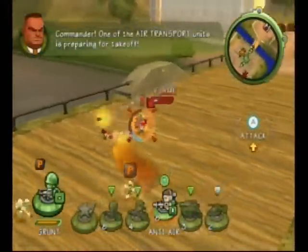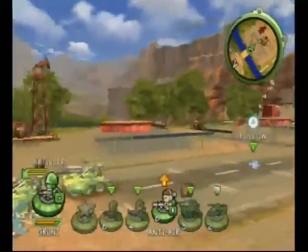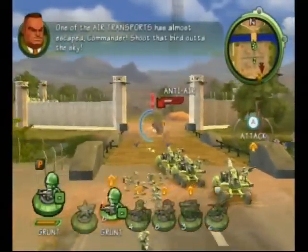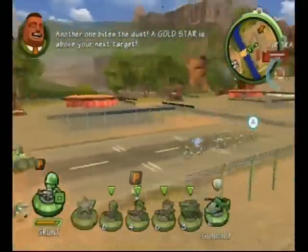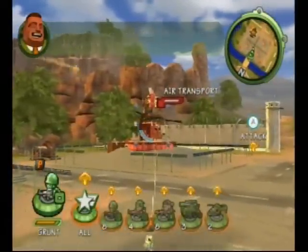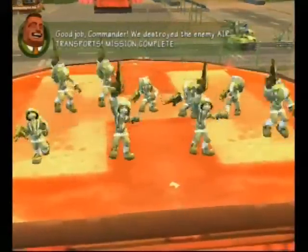Commander, one of the air transport units is preparing for takeoff. One of the air transports has almost escaped, Commander. Shoot them! Another one bites the dust. The gold star is above your next target. Good job, Commander. We destroyed the enemy air transports. Mission complete.